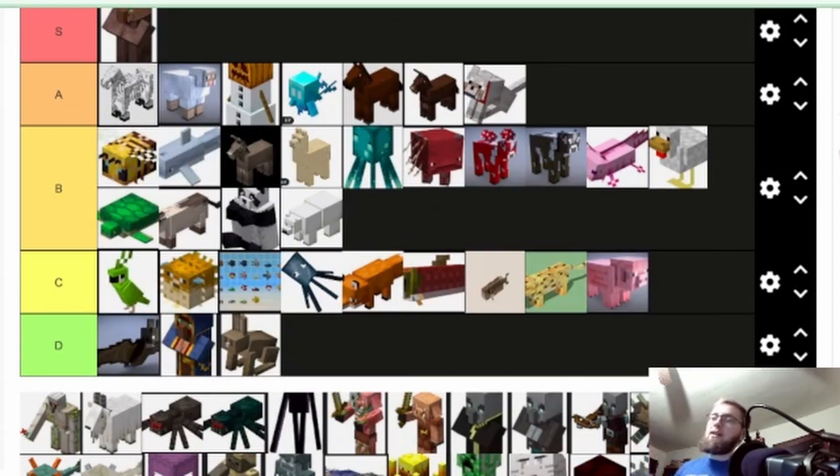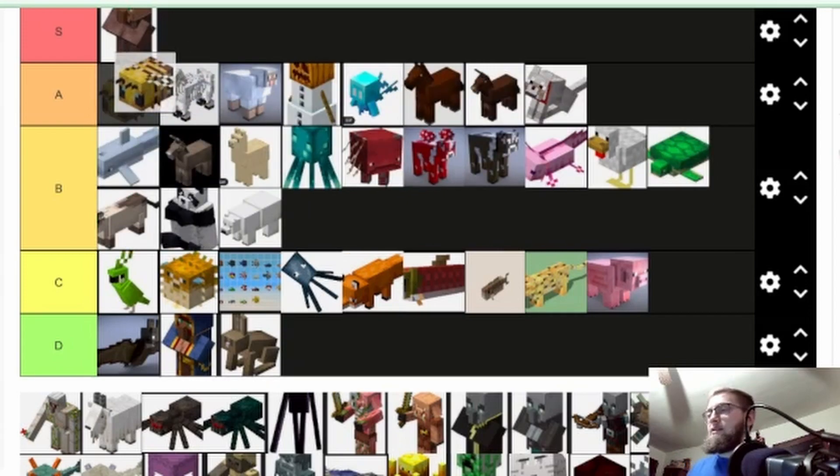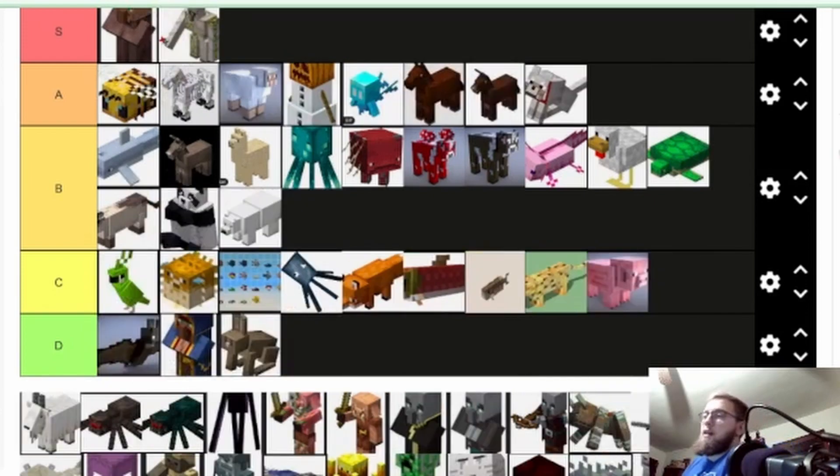Bees — I think bees were a great addition. I'm gonna put them top of A. They give a fresh feel to those normal forests — the oak forest and birch forest. You can get honey, make redstone for traveling, make farms for populating plants and crops, and create quicker-working crop farms. Honey bottles and honeycomb — that's another building block. Top of A for sure.